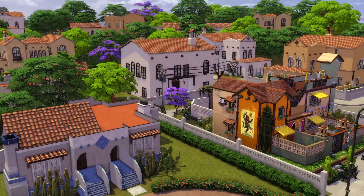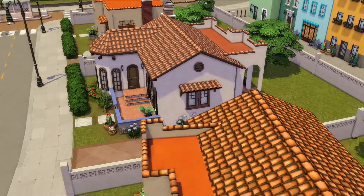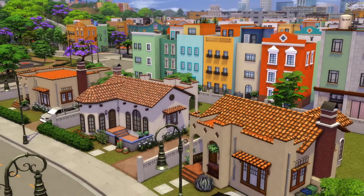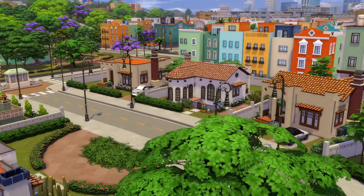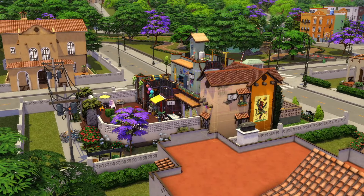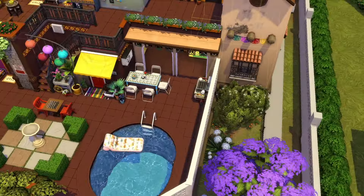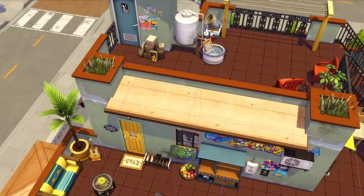These houses are giving HOA low key — the fact that all of them are the same, it's giving HOA, and there are going to be people that come and snap about the colorful one being out of place. Y'all let me know in the comments below, but this house is so cute. Taking a look at Nuevo Corazon, which is supposed to be a nightlife area, I just ended up putting a house and a gym.